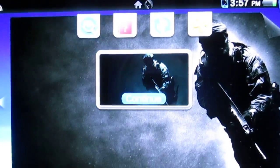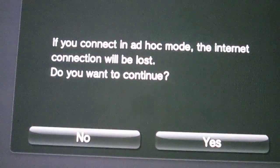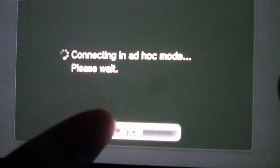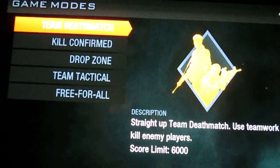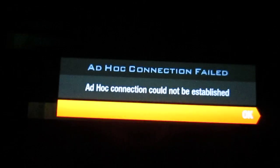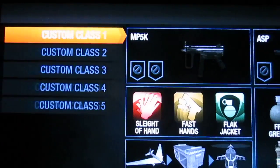Just like that. Then you're going to want to press Continue, and then press Cancel. Then create a match, and then press Leave Lobby. Press OK.